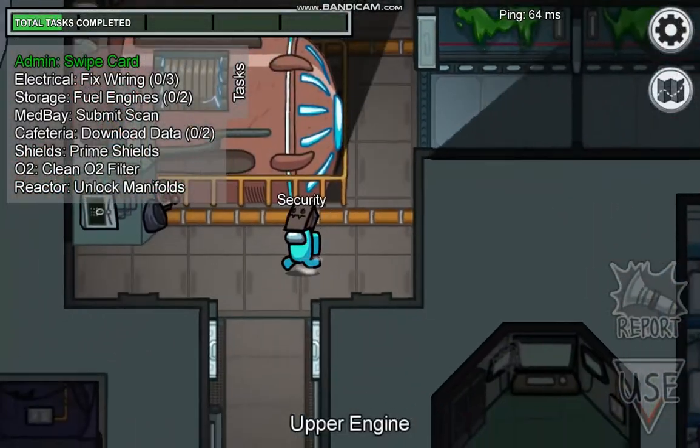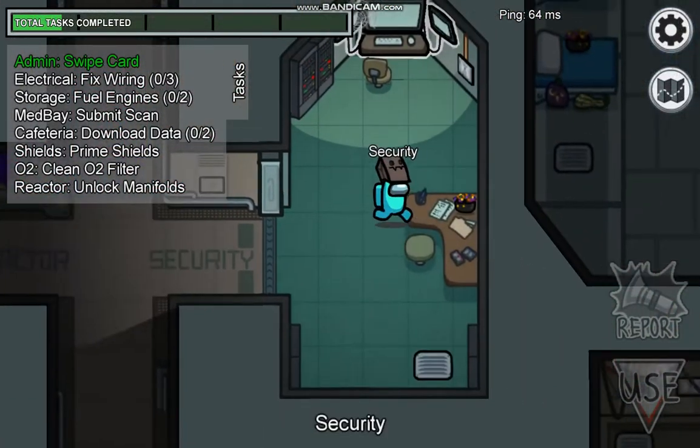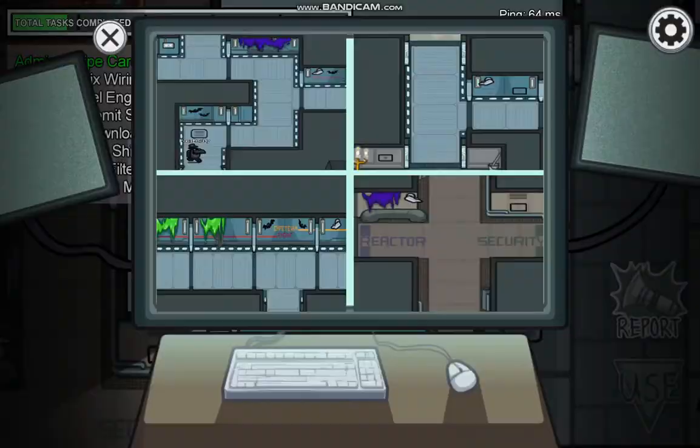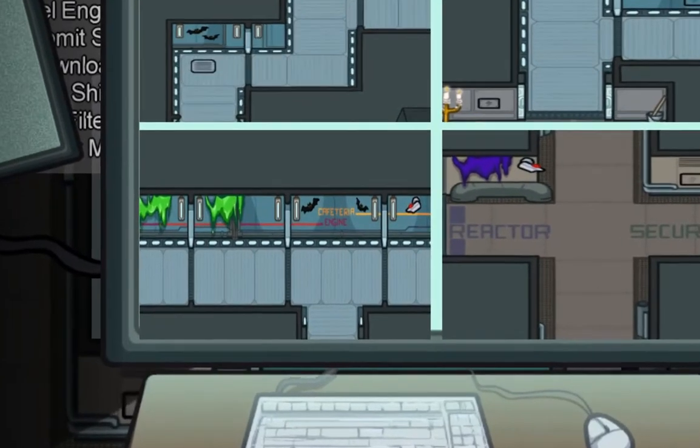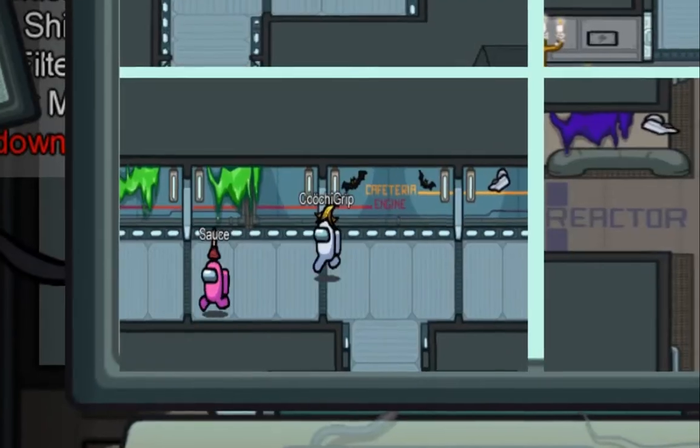If you like to watch cams, you should always stand as far left as you can and pay attention to this vent. Since you can see vents open through walls, you'll be able to see the vent open, and the next person to walk out of medbay is an Impostor.